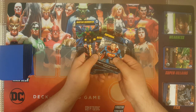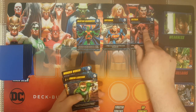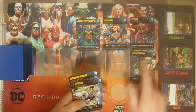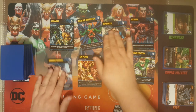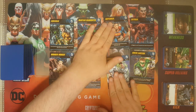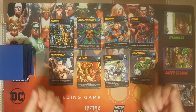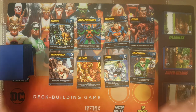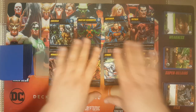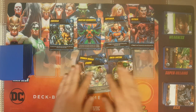Every character has a special ability. You get the starter box with Superman, Batman, Hal Jordan Green Lantern, Cyborg, Barry Allen Flash, Aquaman, and Wonder Woman. Martian Manhunter is the promo. You can either choose your favorite superhero or shuffle them and deal them out randomly. Each person gets one, or whichever your group decides. We usually put them face down, shuffle, and everybody picks one when we start.